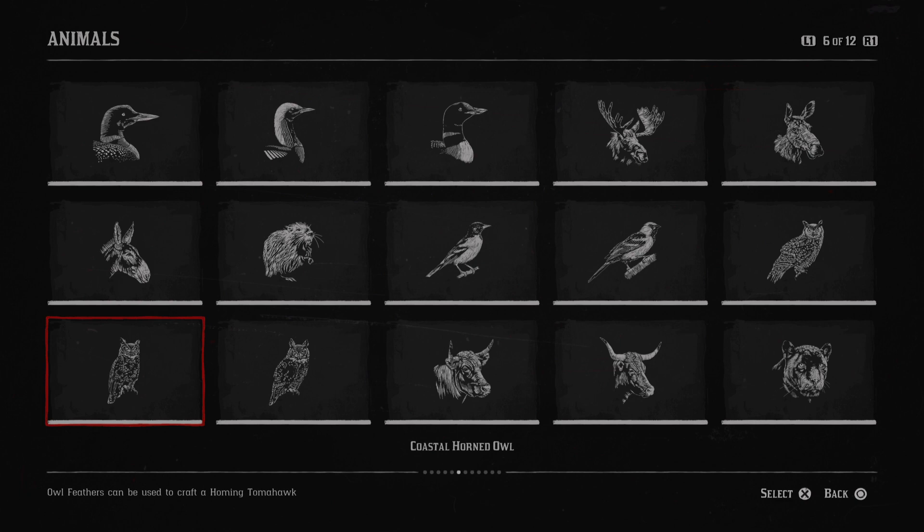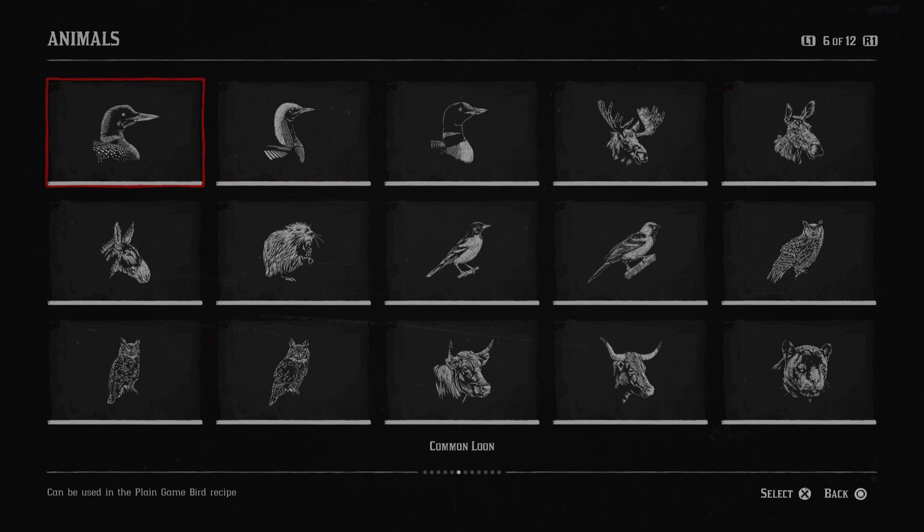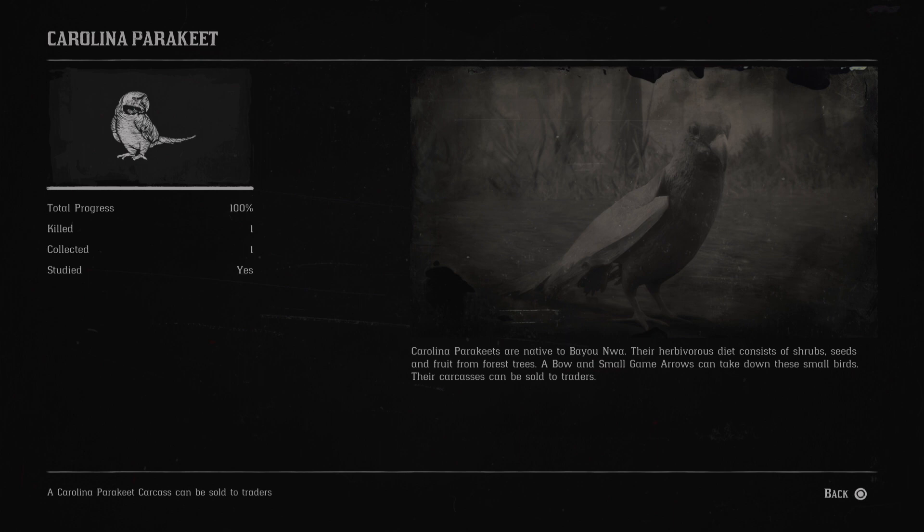I feel like the coastal horned owl is one I missed before. Coastal horned owls are found in a variety of habitats across the states. Their carnivorous diet means they prey on small mammals and birds. A varmint rifle is considered to be the most effective way to kill or wound a bird of this size. Owl feathers can be used for crafting, and their gamey meat can be cooked for food. The Carolina parakeet is native to Bayou Anwar. Their herbivorous diet consists of shrubs, seeds and fruit from forest trees. A bow and small game arrows can take down these small birds. Their carcasses can be sold to traders.